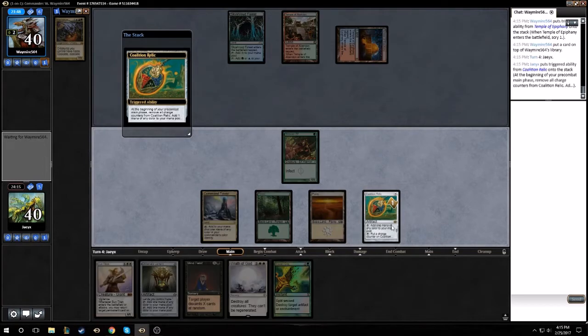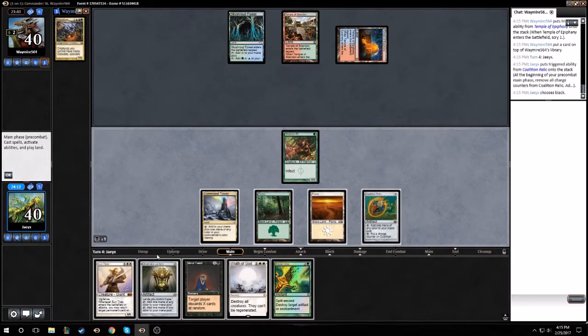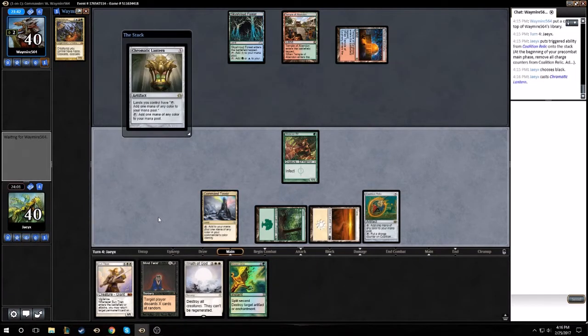We did not draw a land, which means we can only Mind Twist him for four. Or we just play Lantern, or we play Atraxa. I think I'm just gonna play Lantern. We could get Atraxa out there but I don't want to tap Coalition Relic, because I want to have the extra mana for next turn so that we could get the big Mind Twist off.